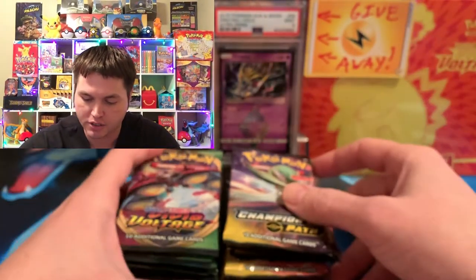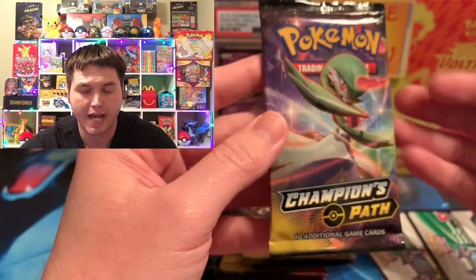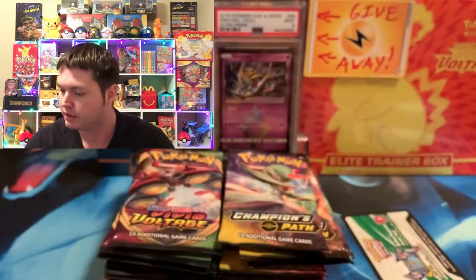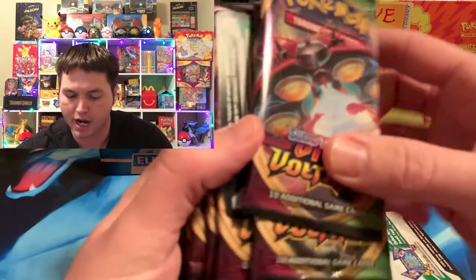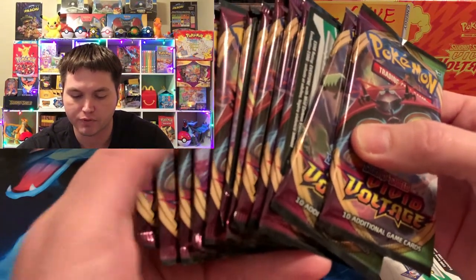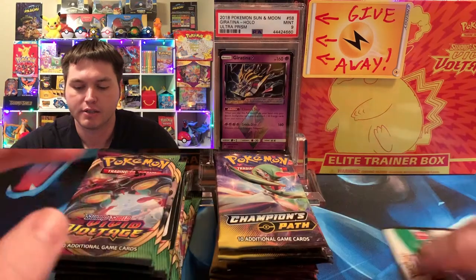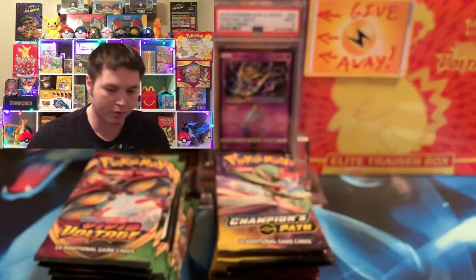So first off, I got these Champion's Path packs from three Hatterene boxes, so we got 12, four in each box, and this is going to be the code for the first Hatterene box. And then the Vivid Voltage packs we got from opening up four Orbeetle boxes, and I believe the last few packs or five packs are from Alakazam boxes and maybe like one other set. So we're going to be giving away Orbeetle codes today as well for the Orbeetle promo.